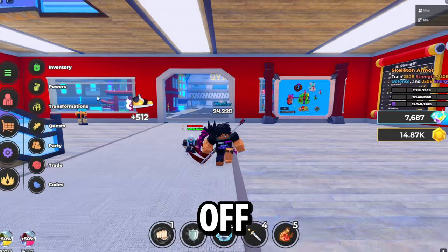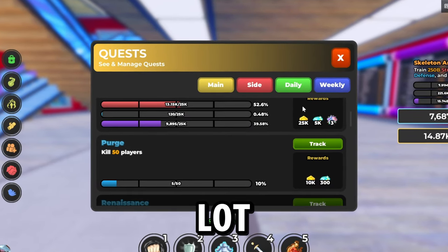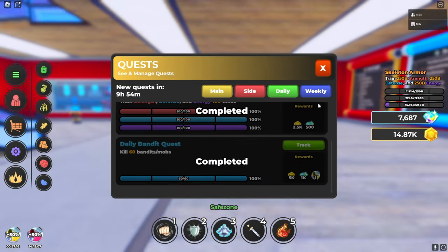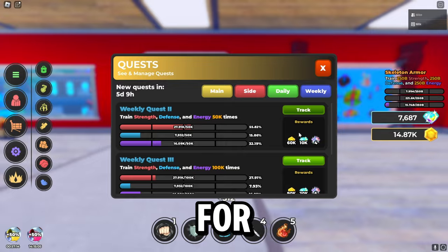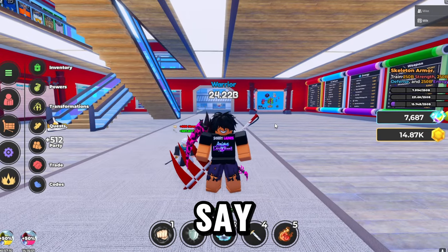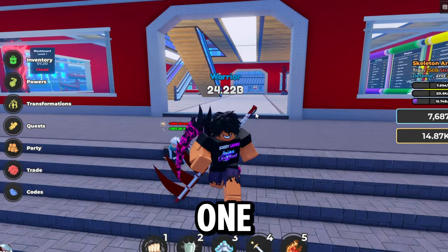Starting off, there's obviously going to be your quests. Quests do give a lot of gems — as you can see there's 5k for that one, 1k, 500, 1k, 20k for that one, 10k. You get the point — quests are obviously really good, which everybody knows about.